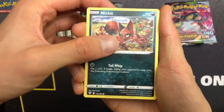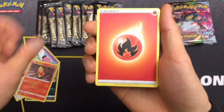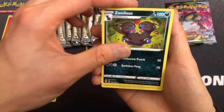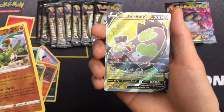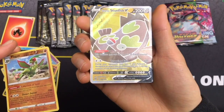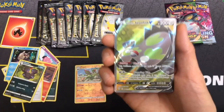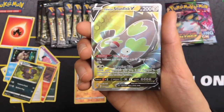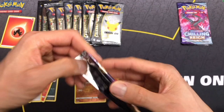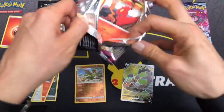Starting off with Nickit, Bounce Sweet, Snubble, Meltan, Torchic, Fire Energy, Heat Energy, Relicanth, Zulus, and a Reverse Holo Flygon. And a Stunfisk V — number 184. So this is an alternate art, I guess — full art, alternate art? Not really sure. Still a novice at card rarities. Starting off strong there.